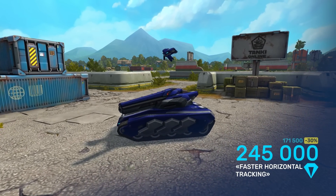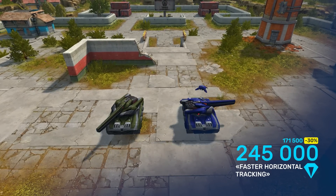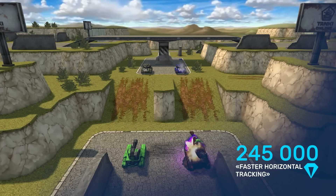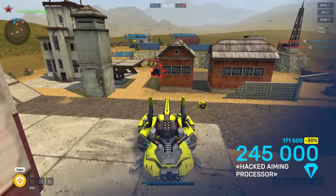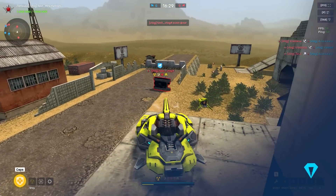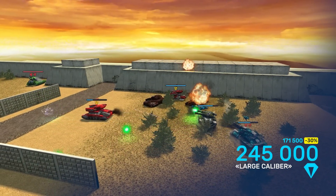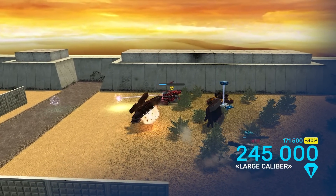The Faster Horizontal Tracking augment increases the turret rotation speed, also increasing the vertical aiming angle. It might not be the most helpful for snipers, but this makes the default turret feel mega comfortable. The Hacked Aiming Processor augment increases the time that you stay locked onto a target to 10 seconds — there's no hiding from it. The Large Caliber augment slows down the speed of standard shot projectiles, but they deal more damage. Plan your game wisely and take down your enemies from behind cover with this augment.